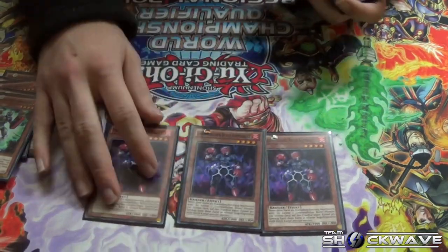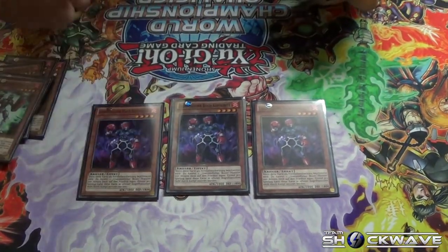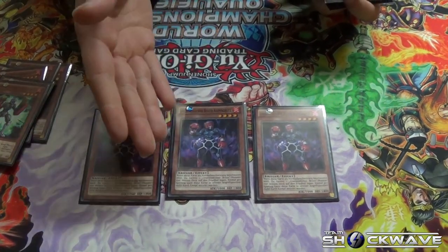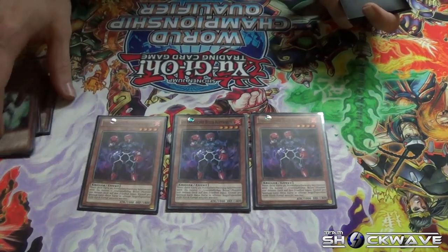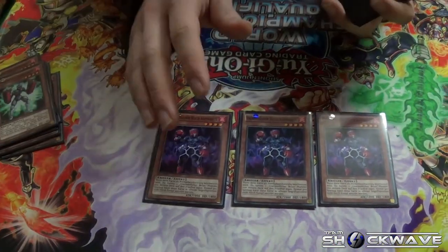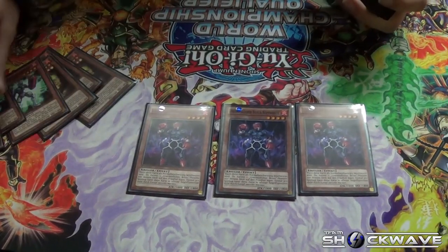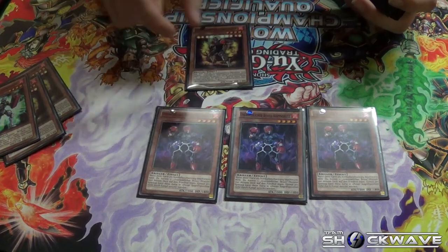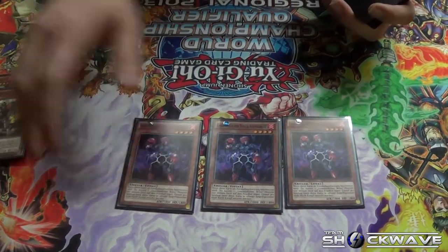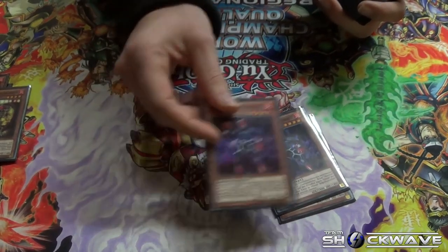We have Headgear. Headgear basically provides the setup of the deck. Your Normal Summon triggers its effect where you can send a Battling Boxer monster from the deck to the graveyard. Late game you mostly want to send Glassjaw. During mid-game you can send Switch Hitter to get your plays ready, because a lot of the deck revolves around the graveyard. He also can't be destroyed by battle while in face-up attack position, once per turn.